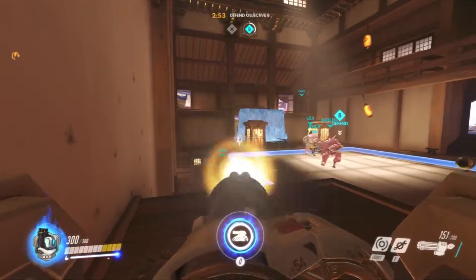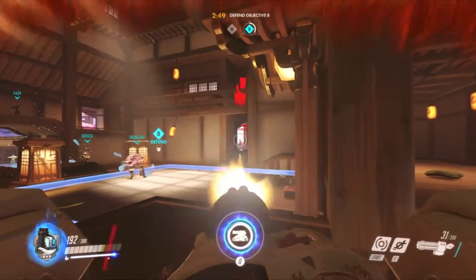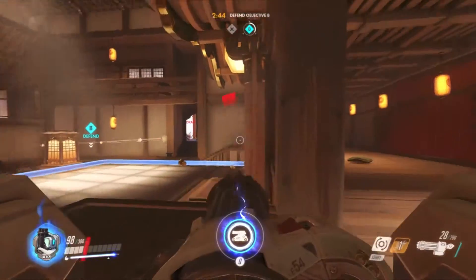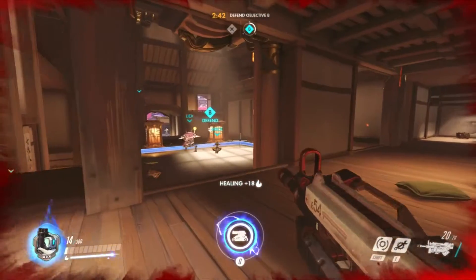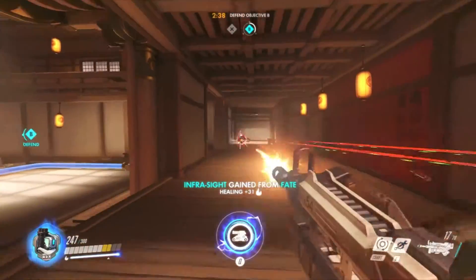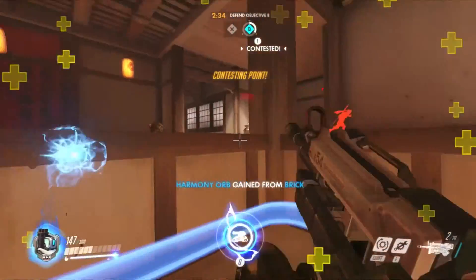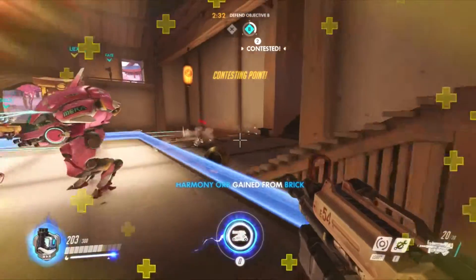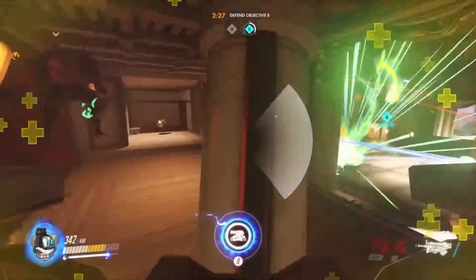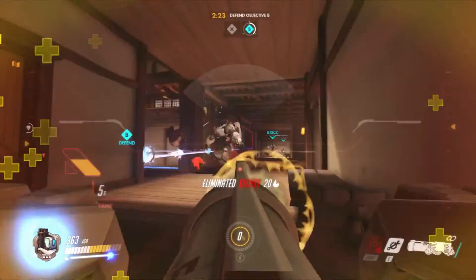I'm on fire right now. I have my ultimate again. Genji of course — if he did kill me with that I would be so pissed off. Trying to get my HP back up. Genji trying to attack from the back. I got stunned, probably by someone's ultimate. I do get pushed around by Winston, but he's dead though. The ultimate does too much damage, even to me.